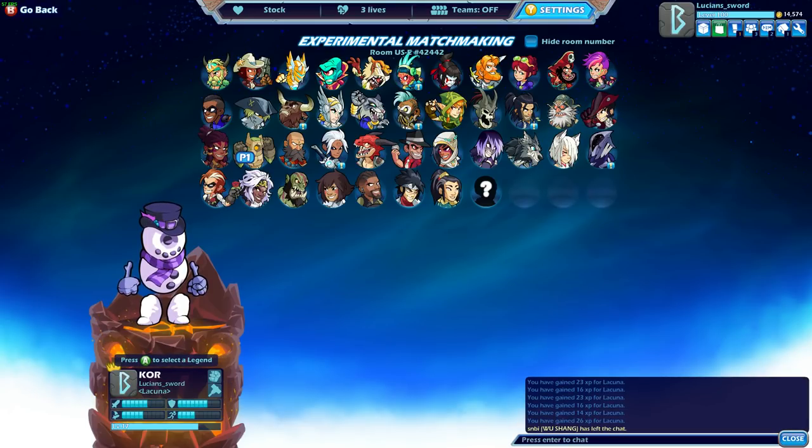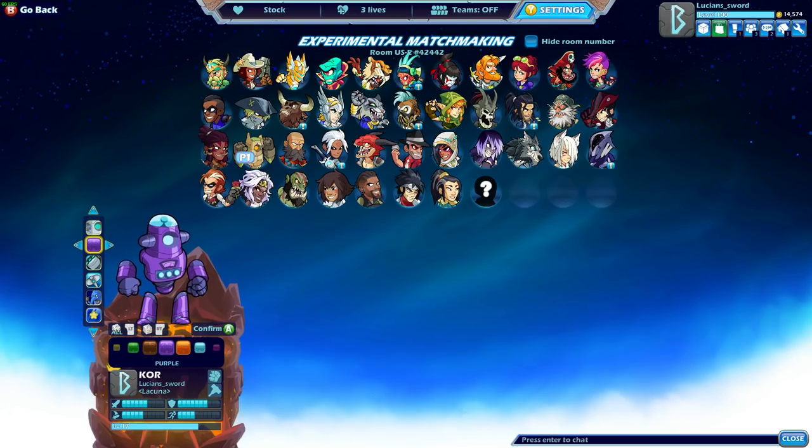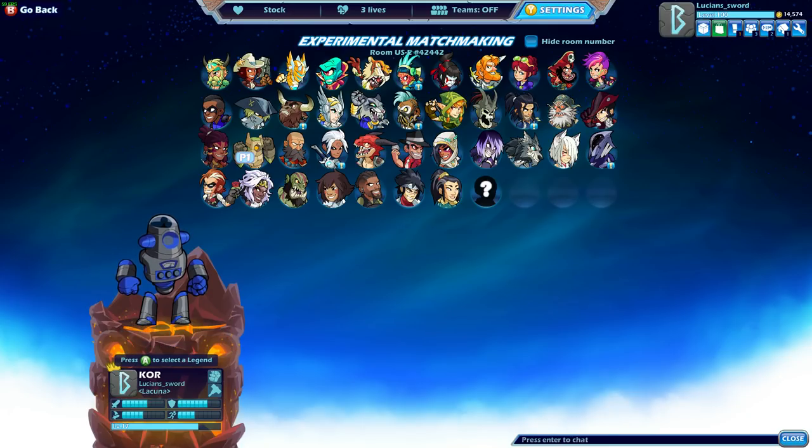Alright guys, if you enjoyed this video, please go ahead and give it a like — it really helps me out. Be sure to subscribe for more Brawlhalla content. As always guys, this is Lucian Sword — let me know who you'd like me to play. The Legend of the Purple Snowman lives on! I actually really wanted to do Spaceman Core, he's like my favorite one, but I'll save that for next video. Let me know what you want me to play next. Take it easy guys.